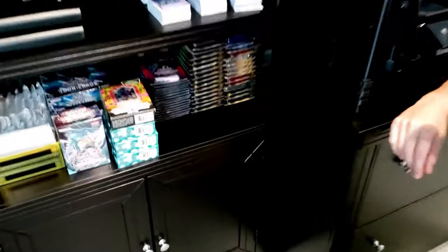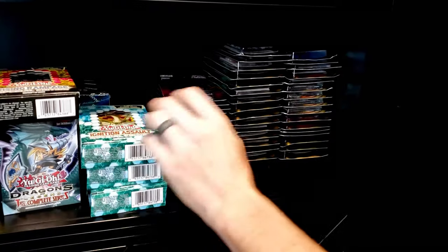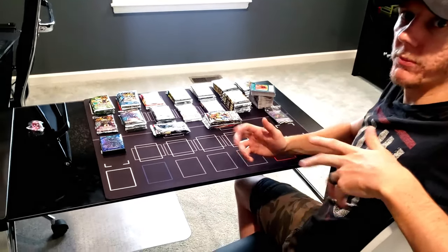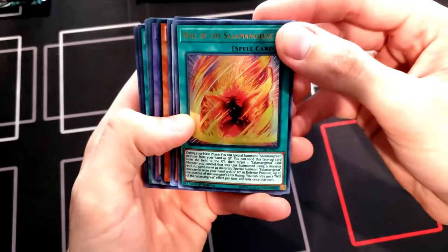Let's go over here and take a look — this is going to be pretty epic. We've got Dragons of Legend, Rising Rampage, Ignition Assault, Rage of Ra, Legend of Blue Eyes, Invasion of Chaos, Dark Crisis, Spell Ruler, and Pharaoh's Servant. 70 blister packs — we may have gone a little overboard, but it's all for you guys. We've pre-opened the packaging so we don't waste any time, and we'll go through first the loose foils that came with all the blisters.